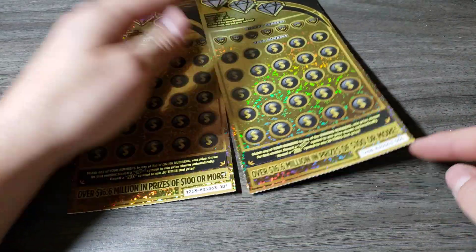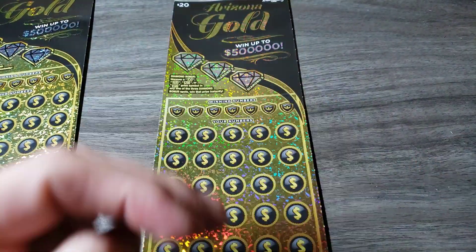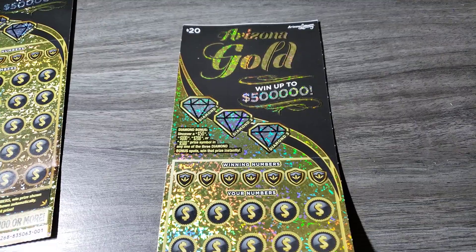We have tickets 0-0-0 and 0-0-1. We're searching for — for those who don't know — we're searching for that 20x symbol. I believe it won't be a fake multiplier, so we'll find out. This is the $20 Arizona Gold.